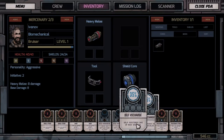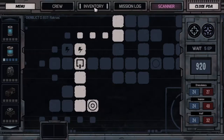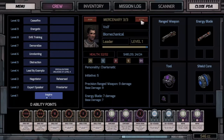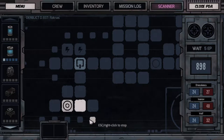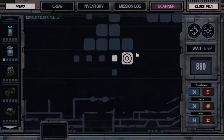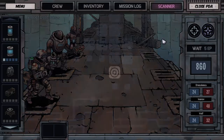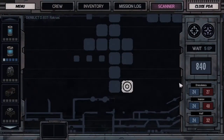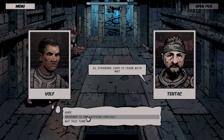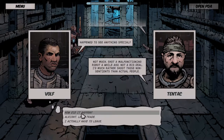Right now I have a leader, a bruiser, and a medic on my team. You can start off with three team members. And here's your energy for how much you move — plus the energy is also used in combat. Okay, it seems like we're heading down the right way. Care to trade? Happen to see anything special? Not much. Shot a malfunctioning robot a while ago. Not a big deal. I'd rather shoot... so not... okay.